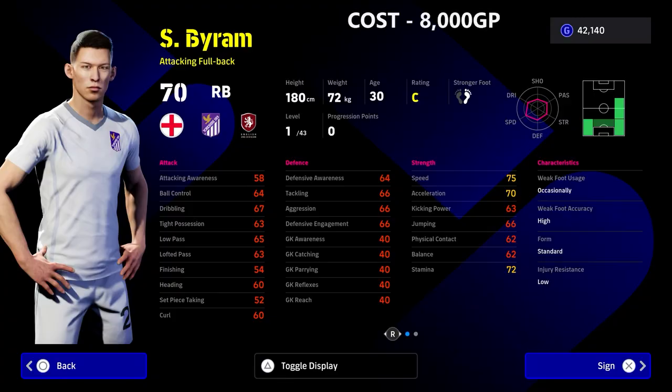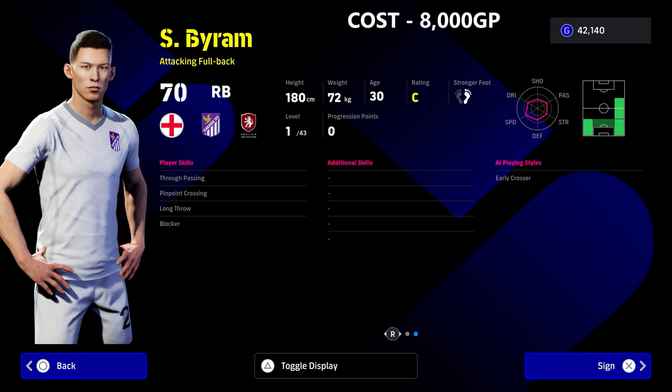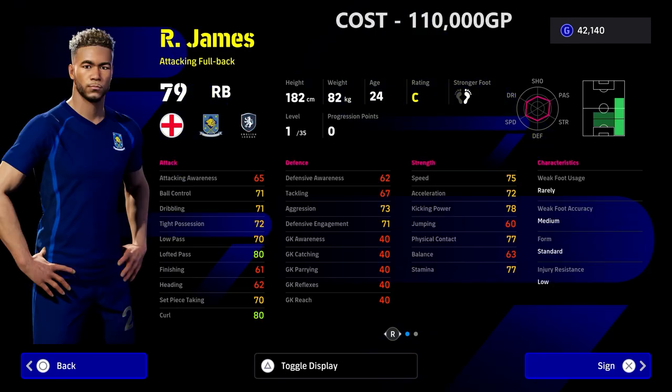We kick off with our budget option: Leeds United's Byram. He's an attacking full back with lots of levels to go. It's a cheap option if you're looking to fill a hole at right back. He's got some fairly nice player skills including Blocker, and he's very cheap — a no-brainer if you need someone there.